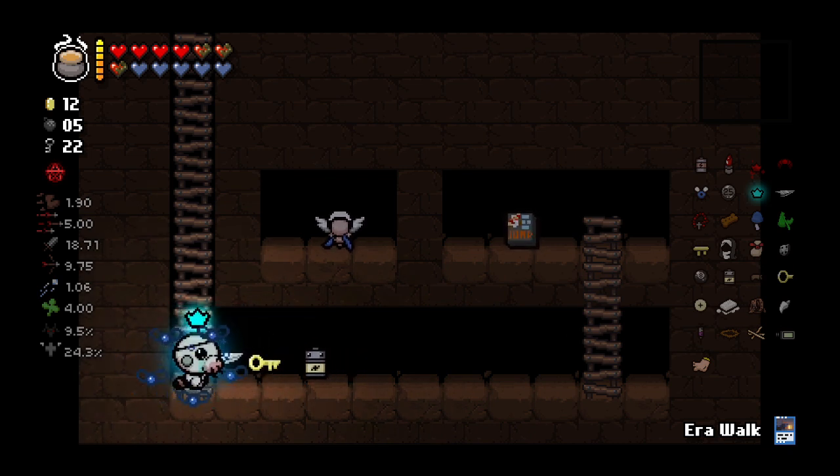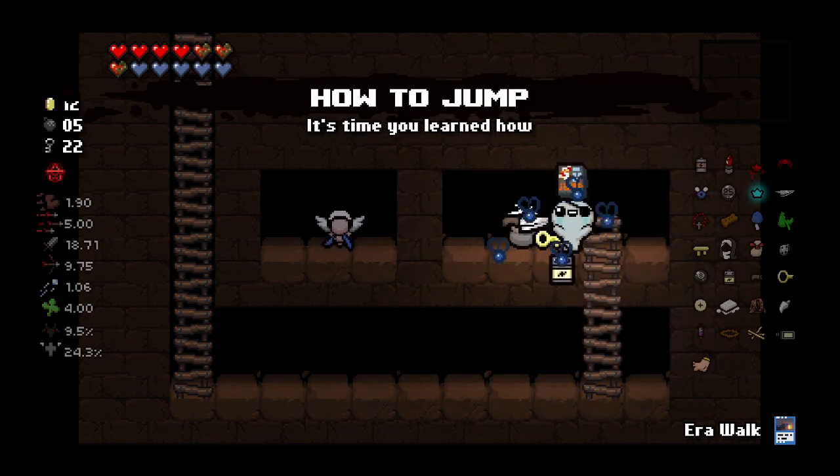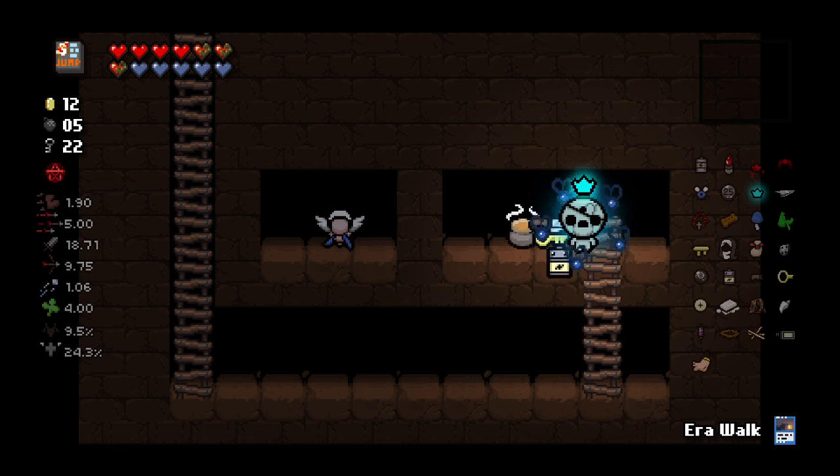I've actually heard on some Reddit threads that 'How to Jump' is a way to get in. I just happened to find it. I brought my smelter in here, and I found 'How to Jump' right here in this first slot.